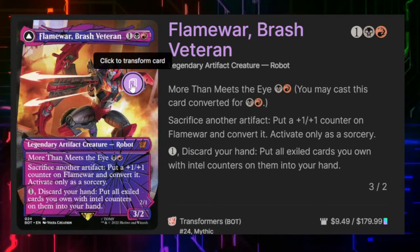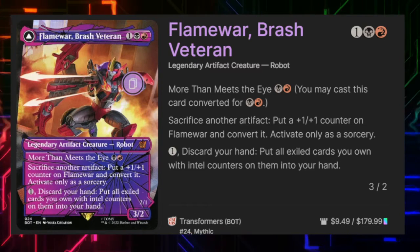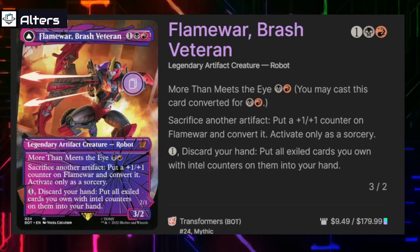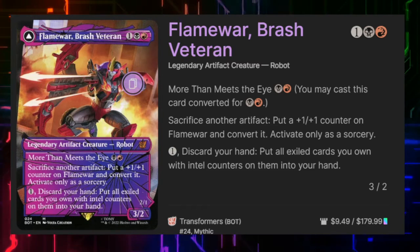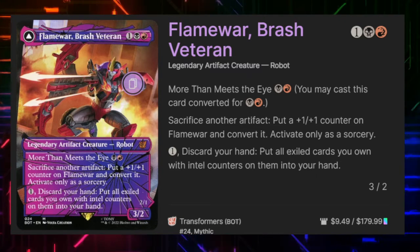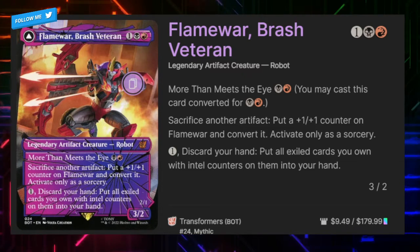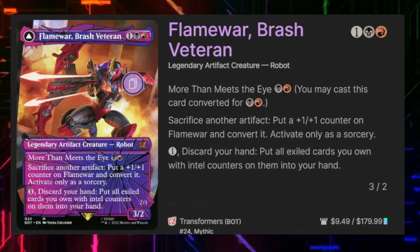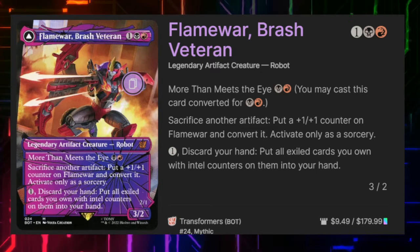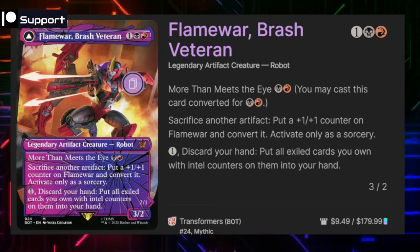There are a couple of different ways you can take this commander. I opted for a classic strategy of artifact burn. Some other strategies to keep in mind: there's some fun stuff you can do with mill, or if you want you can go super basic and just use pump spells that give her +3/+3 — turning a one-mana pump spell into a draw-three spell is pretty amazing.